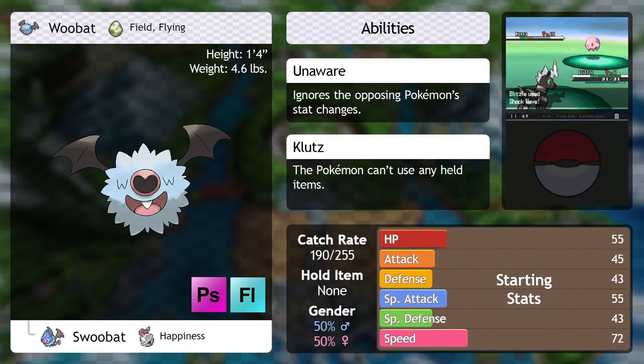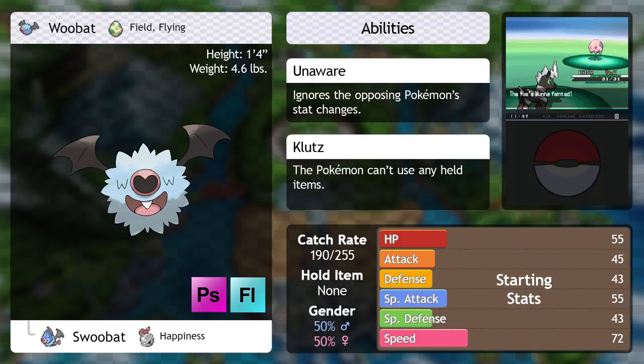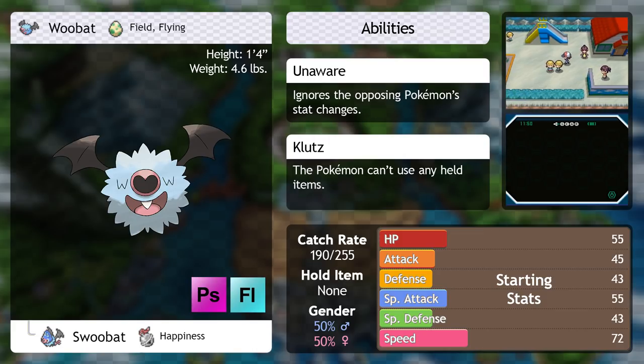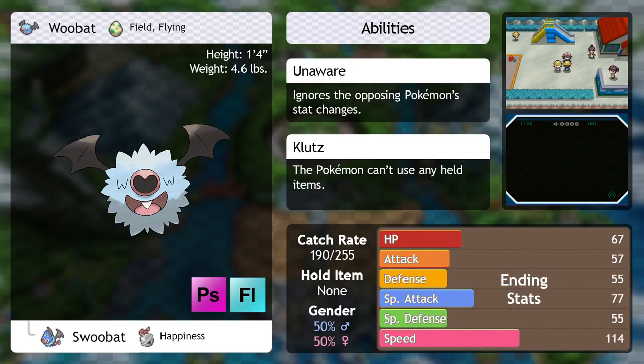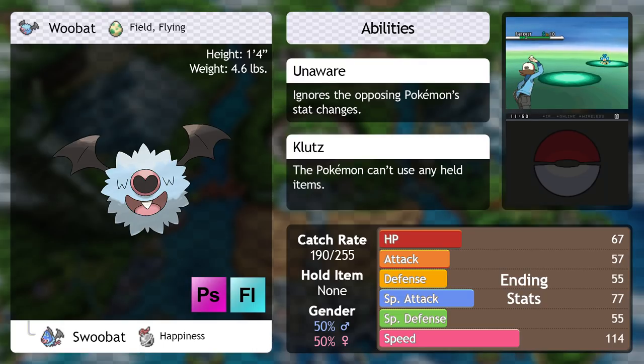Woobat is fast but it's not really a sweeper per se. The name of the game with Woobat is going first and inflicting confusion, attraction, or flinches — making it so your opponent has to roll the dice to even move. It even has a signature move at level 15 called Heart Stamp that works with this strategy. Heart Stamp is not a bad move, but you're better off replacing it with Air Slash once you get the chance. Psychic/Flying is an awkward type for a lot of Pokémon to deal with, so it can definitely hold its own.